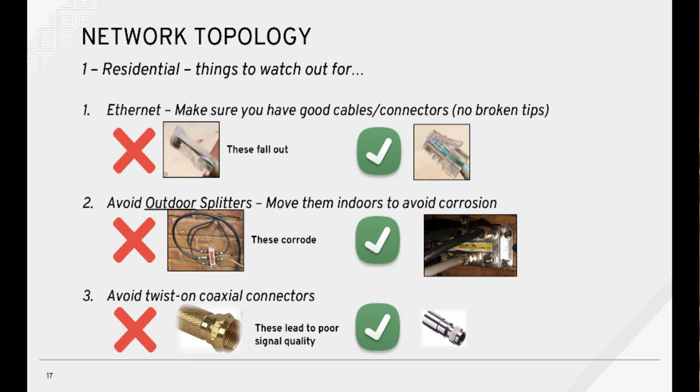Some things to watch out for: make sure you're using good Ethernet cables — specifically, make sure each connector includes a release tab, otherwise the connector will randomly disengage and result in latency spikes. If you use a copper cable service provider, make sure you avoid low-end splitters with limited bandwidth, and make sure they are installed indoors so they don't corrode over time. Lastly, avoid twist-on coaxial cable connectors, as these also lead to poor signal quality and greater latency.